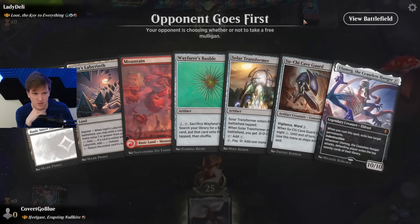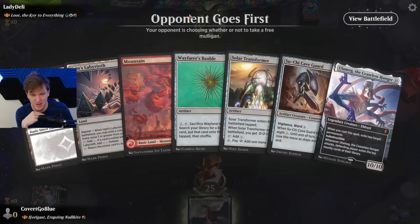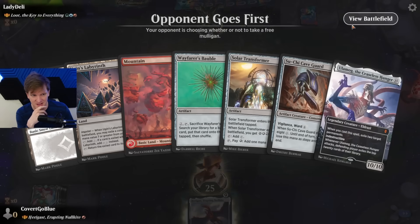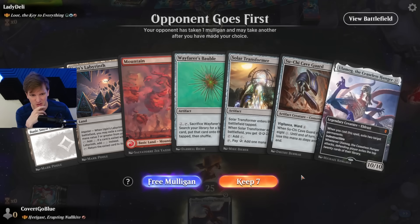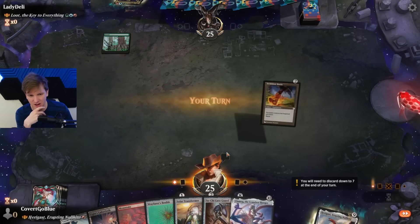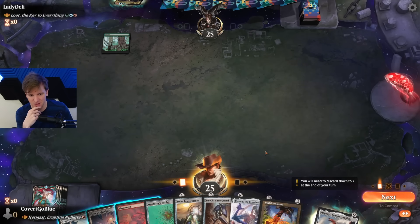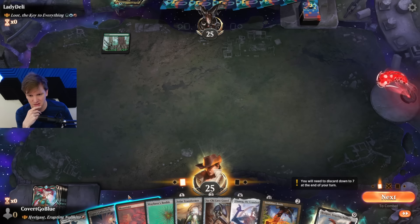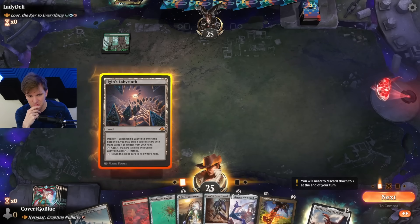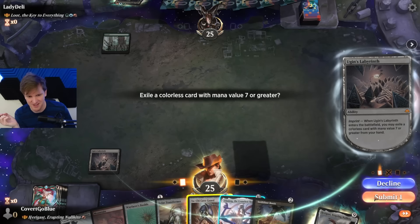Say hello to my little friend. Loot the key — the Key to Everything. If I'd built that, it would be an extra-turn stack. This hand goes kind of bananas — it's fast. We need something to emerge the Hellkite off of, and that would be great, but we have the Labyrinth, we have a lot going right. I'm gonna exile Soonshi.